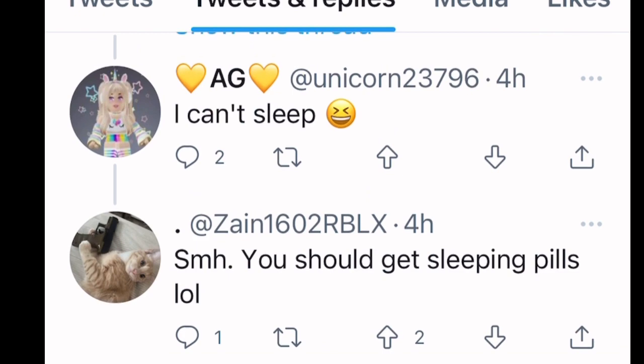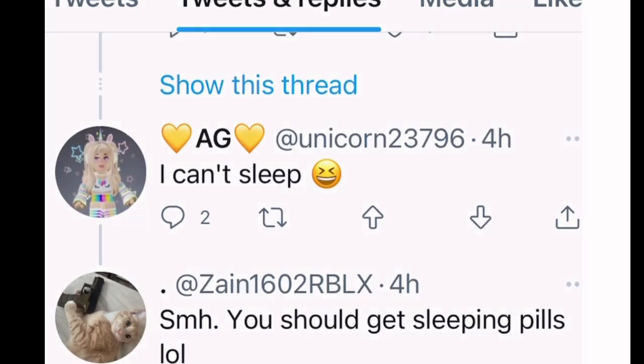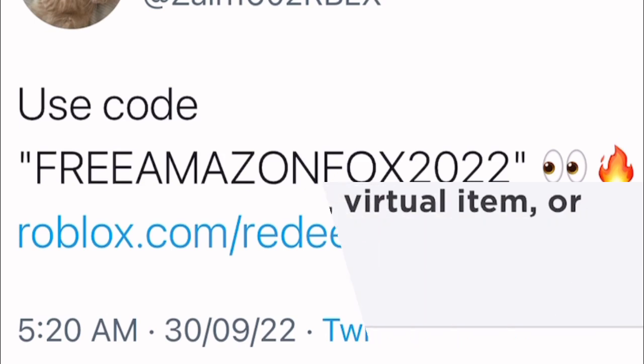Here it is. Apparently there was a Fiery Fox shoulder item before, but this is not that. This is for your head, and it does have an effect, and it's actually really cool because it is a bonus item. I'm not going to tell you until we go in, so let's see what it is. You want to go onto the Roblox Redemption page, and this is what you're going to type: Free Amazon Fox 2022. That's it. That's all you do.